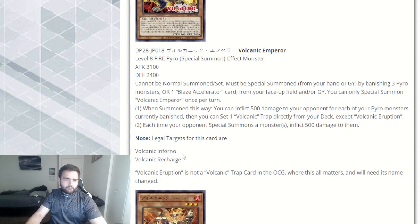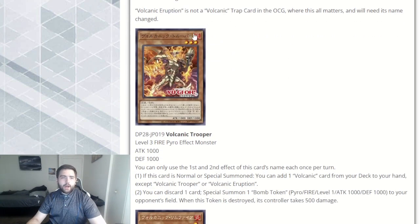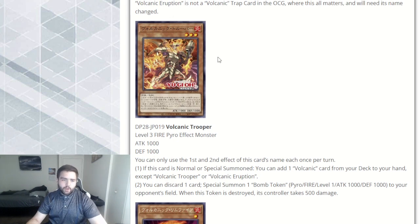The legal targets for Emperor's trap search are Inferno and Recharge. What is Inferno? I've heard of Recharge, but Inferno is probably a new card. Recharge is not great so they're probably not going to be playing that, but Inferno depends — I think that's a new card because that's the first time I've heard about it. Volcanic Eruption is not a Volcanic trap card in the OCG where all this matters, and we'll need its name changed. In the OCG, Volcanic Eruption is not called that, but in the TCG it is, so it's just a language thing where we kind of interpreted it wrong.